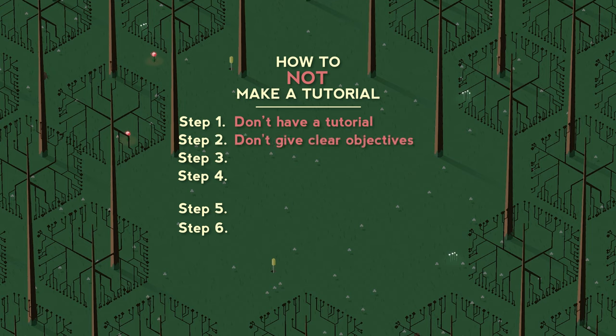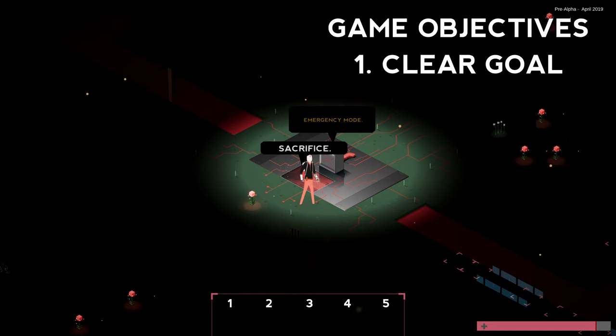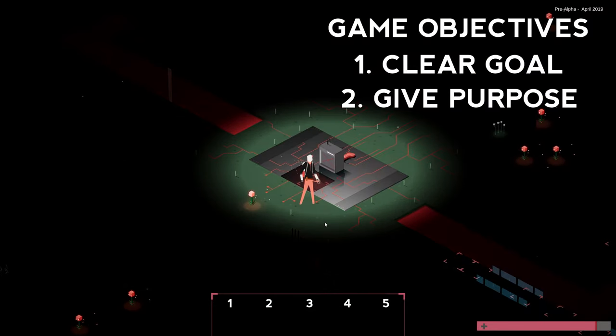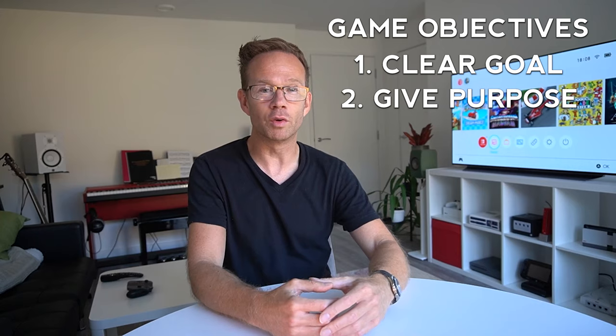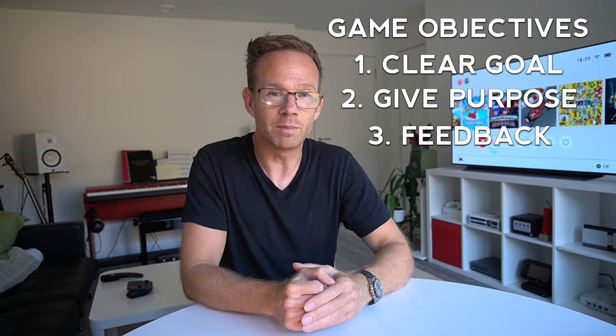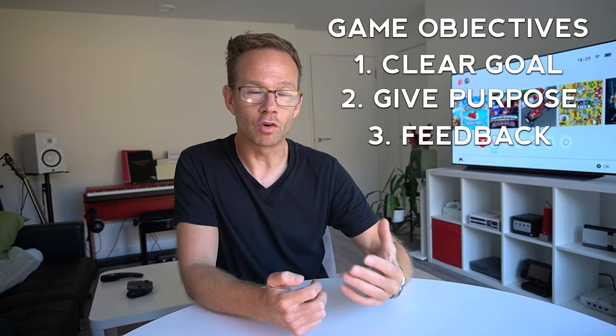Moving on — step two: don't give clear objectives. When it comes to designing good game objectives, there are at least three components to consider. The first is a clear goal: what do you want me to do? The second is linked to purpose or motivation — why is that important? If the player knows that, they're more likely to remember it and pay attention. The third component is feedback: how are they doing? Are they close? Are they far away? Are they doing it correctly or incorrectly?